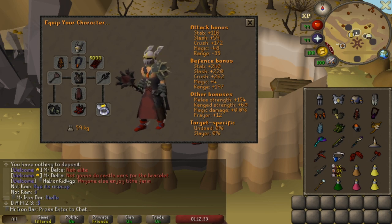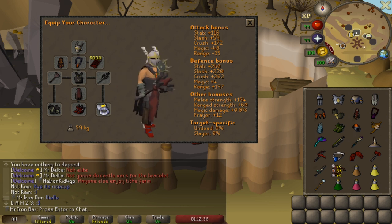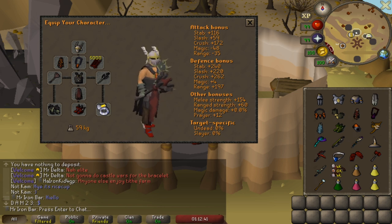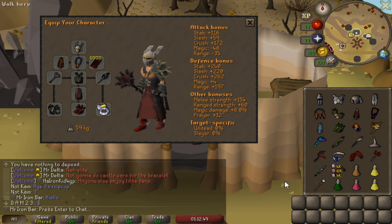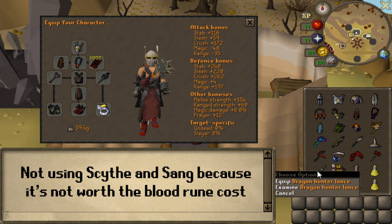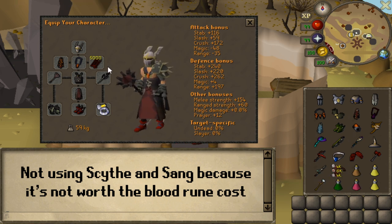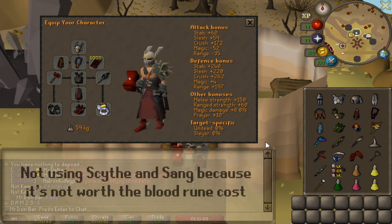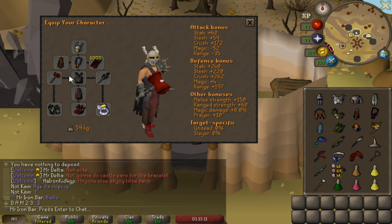I decided to save the setup portion of this video for later because I was still figuring out the best setup for group CMs, since I've gotten a lot of new items like the Inquisitors from Nightmare. After about 50 CMs with the boys, we finalized max melee for the most part — the mace for everything outside of Olm, Lance for Olm. I'm bringing the Inquisitor plate skirt as well because it gives 12 crush accuracy, which makes the mace super accurate — more so than a rapier or the Blade of Saeldor. It also makes the Warhammer more accurate.